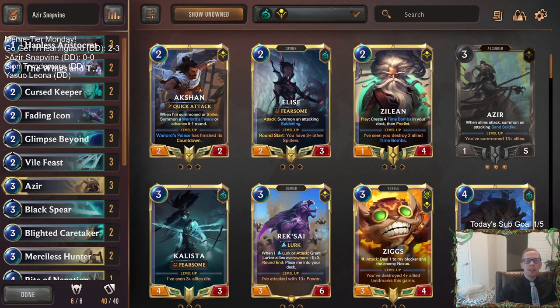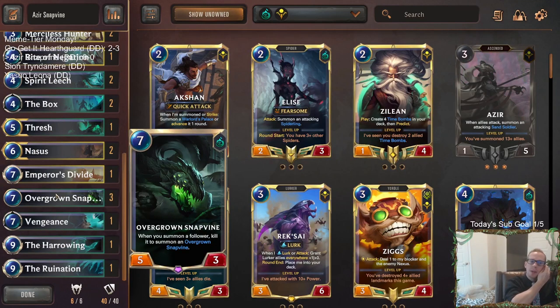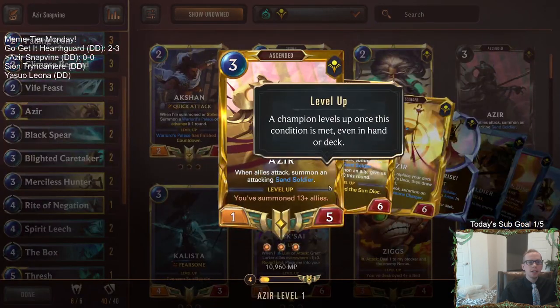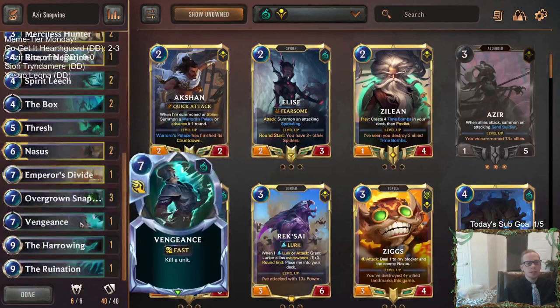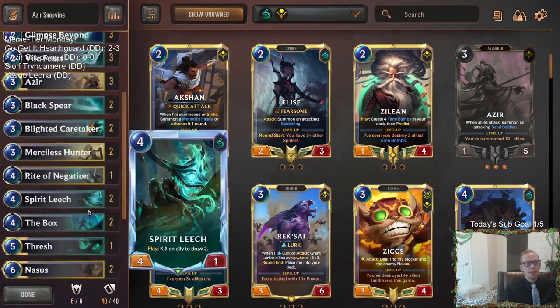Welcome everybody in Twitch chat and on YouTube for some Azir Snapbind. We're going to be playing the Overgrown Snapbind deck — this awesome seven-mana 5/3 card. Whenever you summon any follower, you kill it right away and replace it with an Overgrown Snapbind. That's going to be awesome with Sand Soldiers, because whenever we attack we summon an attacking Sand Soldier, and with an Overgrown Snapbind in play that Sand Soldier will immediately turn into a permanent 5/3.